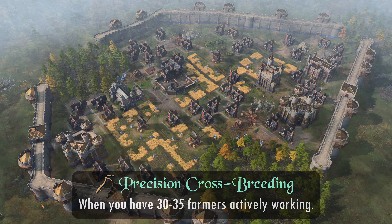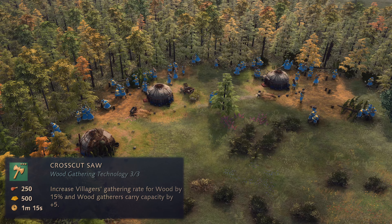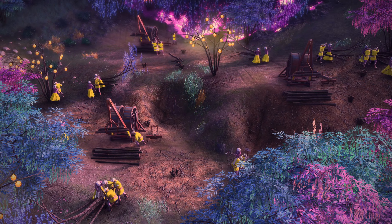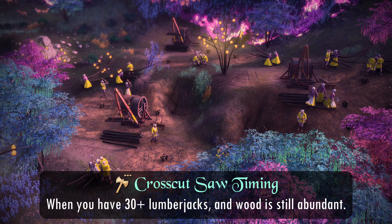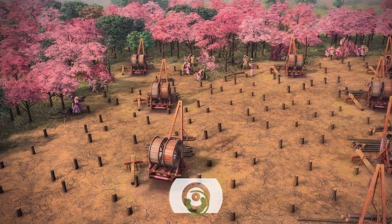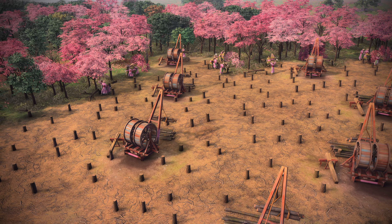Crosscut Saw just got a carry capacity buff in the latest update and, based on my testing, it provided an effective buff of around 1-2% depending on how inefficient your woodlines are. Nothing massive, but still noticeable. So if you have more than 30 lumberjacks and the map still has a healthy amount of trees to chop, then you should research Crosscut Saw. If you have fewer lumberjacks and very small woodlines are left on the map, then you should skip it. However, on maps with abundant wood like Hideout or Black Forest, it still remains an easy recommendation, as wood doesn't run out easily and games typically go long enough for it to be worth it.